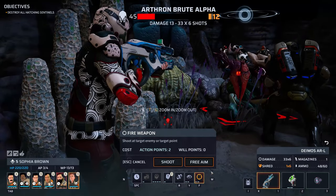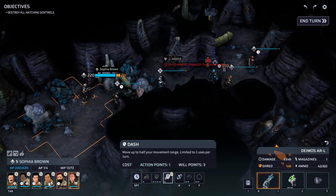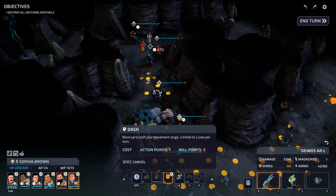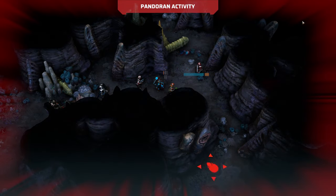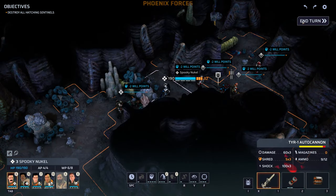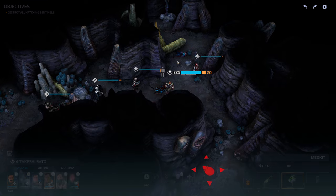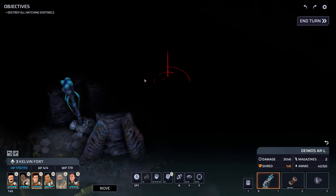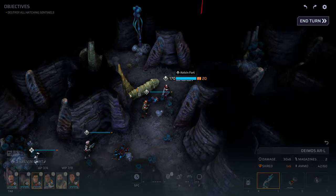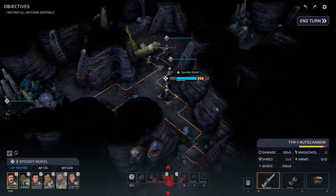We've got a problem here, but she can use dash. He's a goner — we were just short of saving the guy and he dies. Takeshi can take some of his stuff so we don't lose it. Sofia can take Gray's rifle. Kelvin can move over here. Sofia can head over here, along with Spooky and Omar.